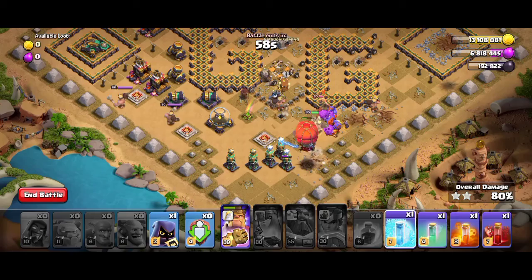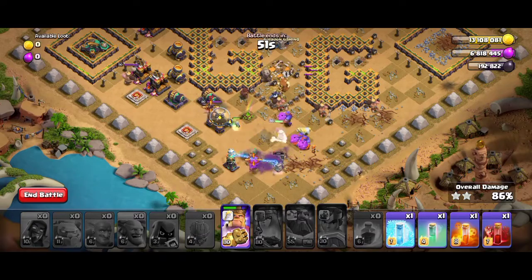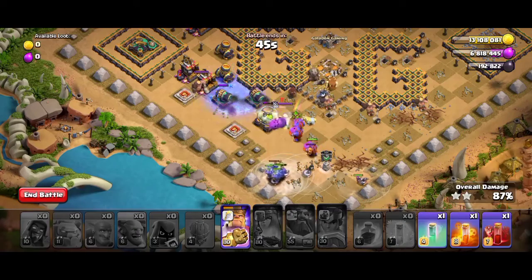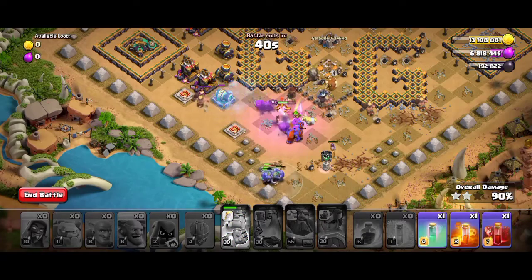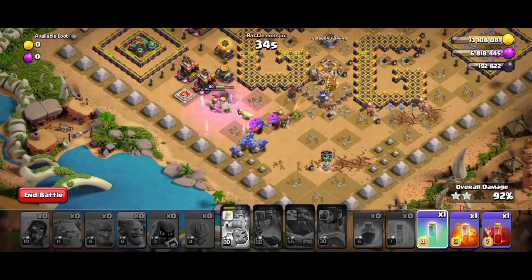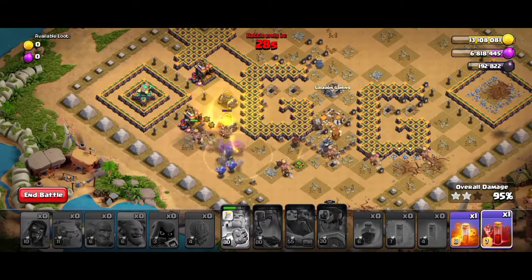We're left with a freeze spell and an invisibility spell. The slammer is open and the bowlers are in. Freeze the defenses and the hero's ability is used. Now use the skeleton spell on this scatter shot and use the invisibility spell on the bowlers.